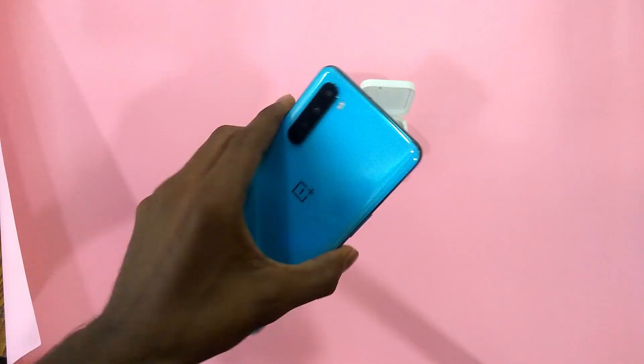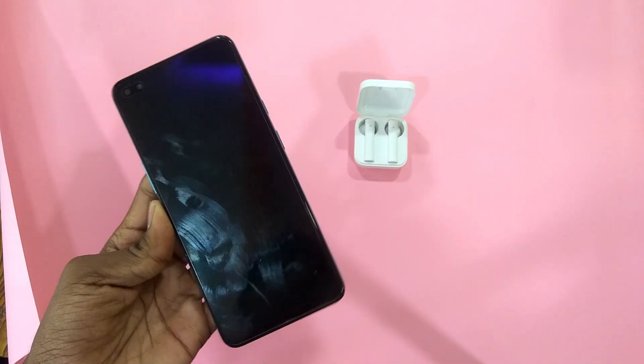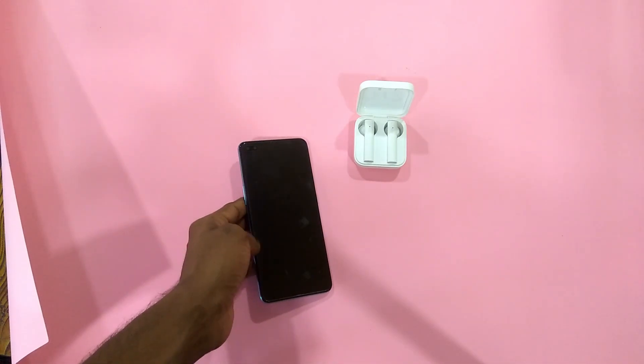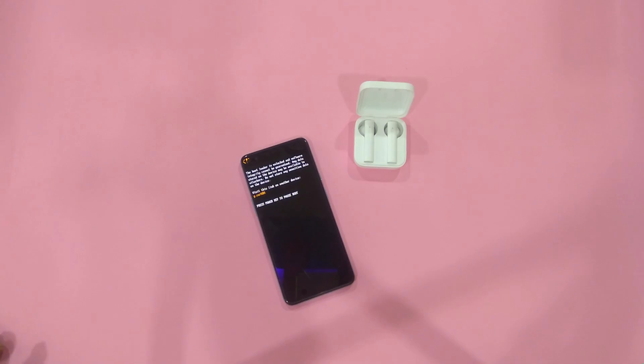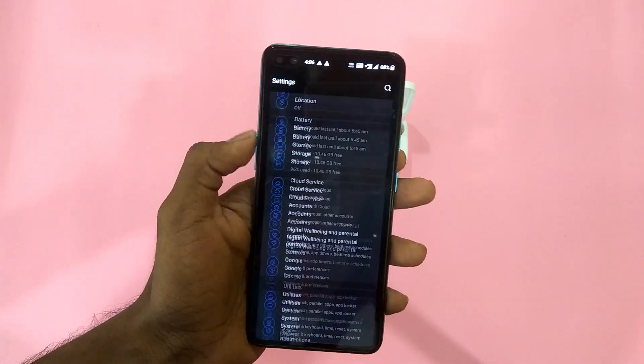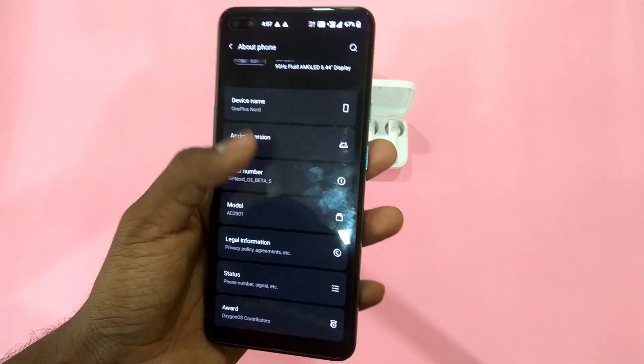The changelog says the update has improved Wi-Fi network detection and speeds, fixes some abnormal display issue in the file manager when connected to OTG, and some camera fixes and improvements. Let's quickly go to About Phone and see the latest version.